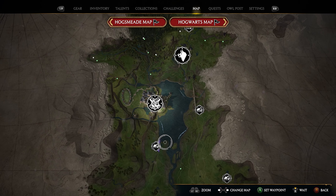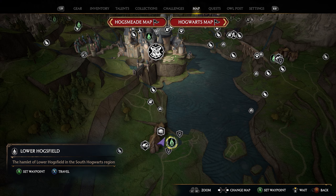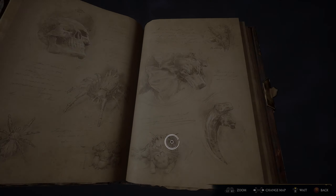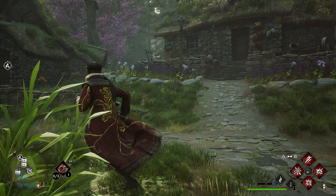Starting in the South Hogwarts region, we're going to head down here to Lower Hogsfield. We're going to have three collection chests down here. So we're going to go ahead and take the Lower Hogsfield Floo Flame. After taking this Floo Flame, we're going to turn around and go through the gates and go through this first house on the left.